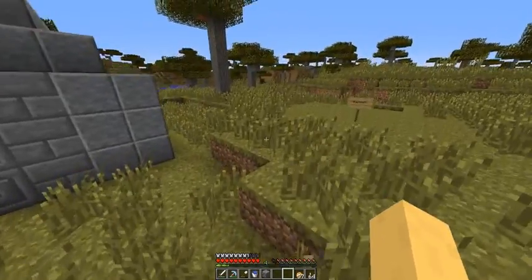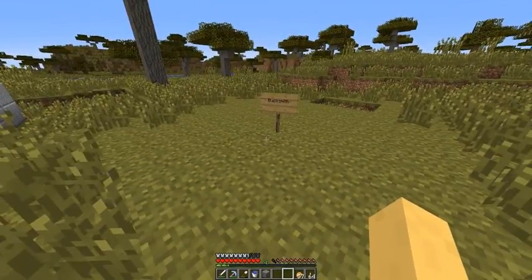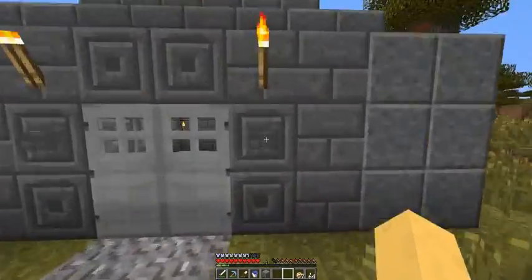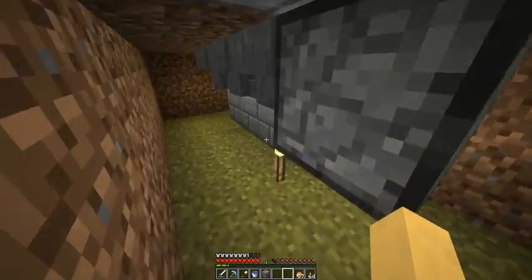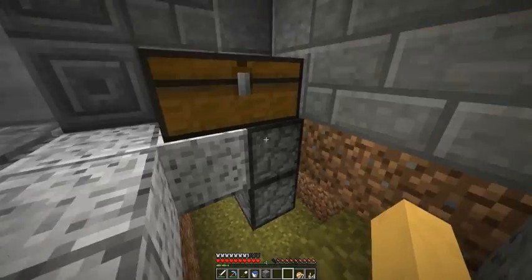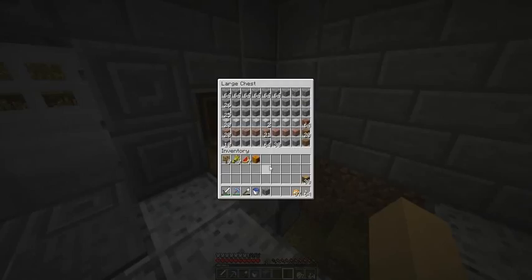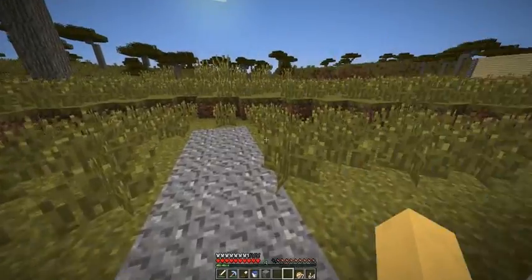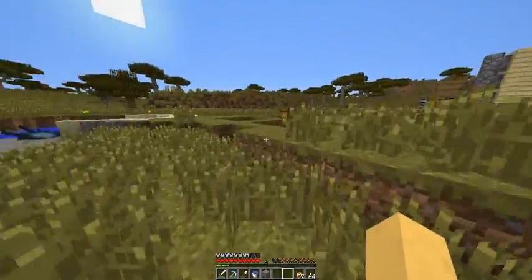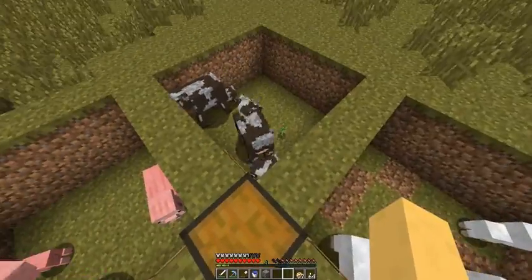To wrap up today's episode, I want to show you where I decided to put the blacksmith — it'll go right here, and I'll probably work on that for next episode. I worked on the item elevator and have it all worked out exactly — I just need my ice and my quartz to finish it off, so all the items will end up in this chest. I also went around and collected two pigs, two cows, and two sheep so that I could start breeding and farming them.